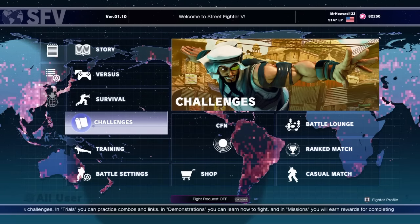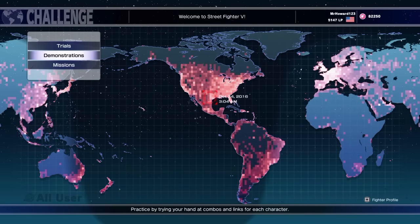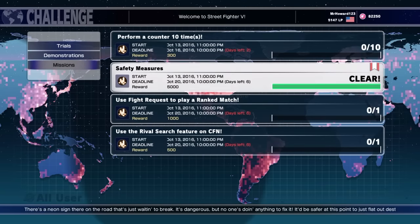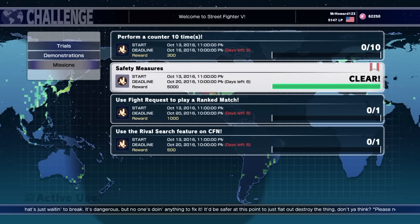What's up everybody, it's Mr. Howard 1-2-3, and we have a new mission this week. I'm here to show you how to do it. As you can see, I've already done the mission — I tried to record myself doing it earlier but for some reason it didn't record. I'm gonna show you how I did it. Basically it's called Safety Measures.